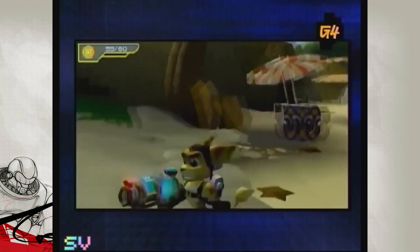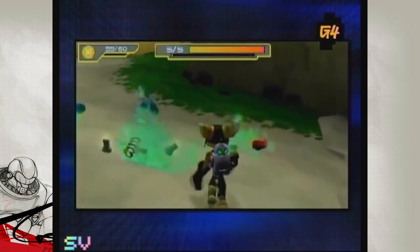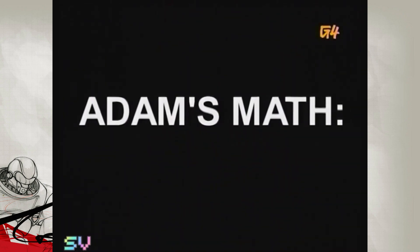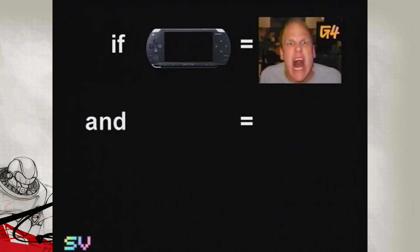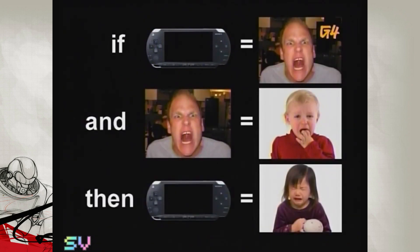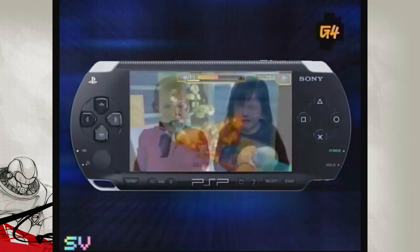In the end, all it did was make me yell. And when I yell, children cry. So by the transitive properties of association, if the PSP makes me yell and when I yell children cry, the PSP makes children cry. It's the corporal punishment of gaming consoles.